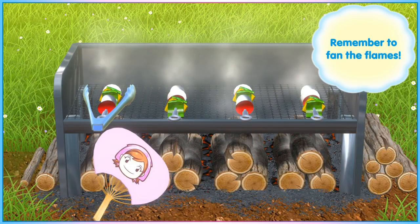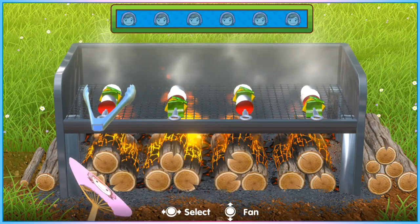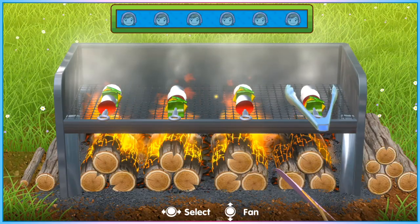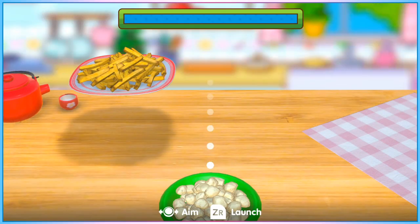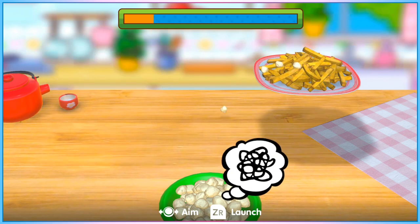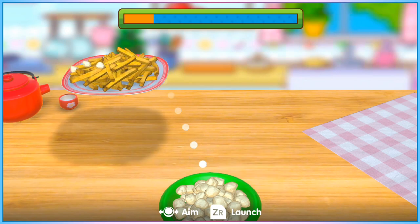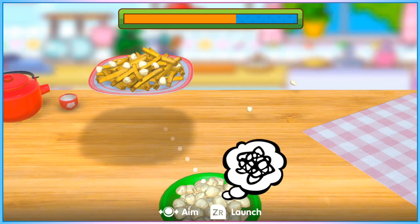When cooking kebabs on a grill, keep an eye on how many you're being asked to make — you can often skip making a couple on the final step to save time, as more will be on the grill than need to be served up. For minigames where you throw ingredients from a distance onto a moving target, the penalties for missing are steep, so play more cautiously and don't try to squeeze in that extra one or two throws.